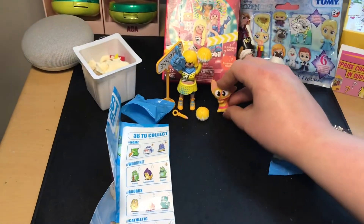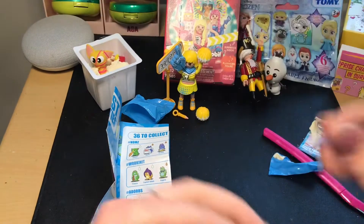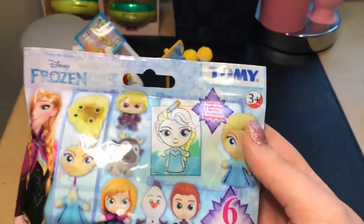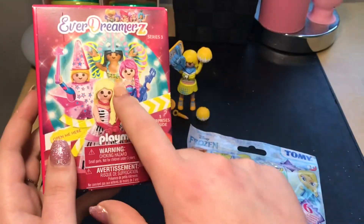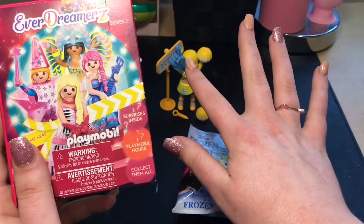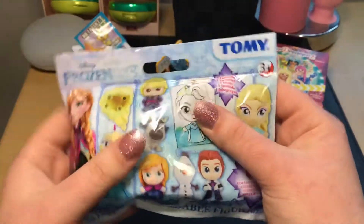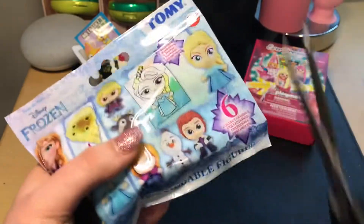I can't wait to add Thimble to my collection. I really love the accessories that they came with as well. So cute! Alright, so that brings us to our last two items of the day. We have another Everdreamers by Playmobil and we have another Frozen figure. I really did enjoy opening up the Series 2 Everdreamers, so I think I'm going to save the Series 3 for the very last. And we're going to go ahead and open up this Frozen one — our second last toy of the day. Let's see what we get.